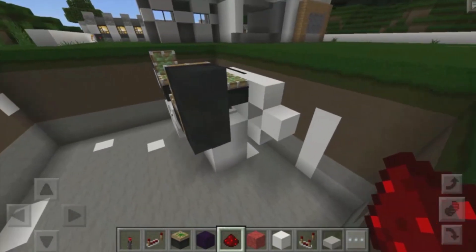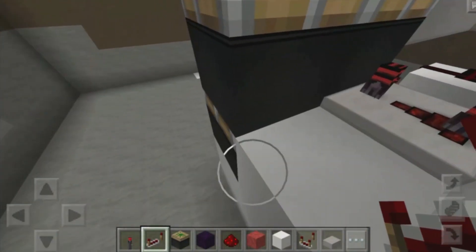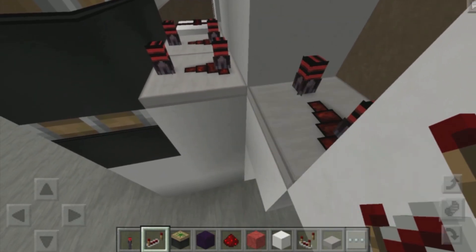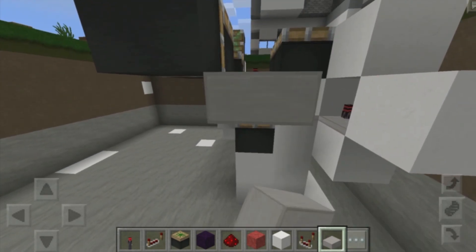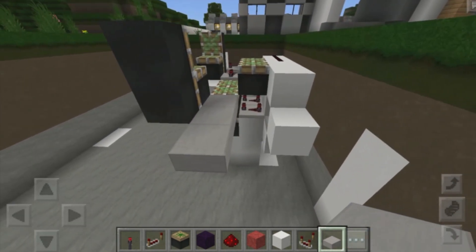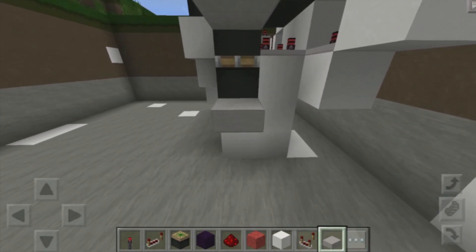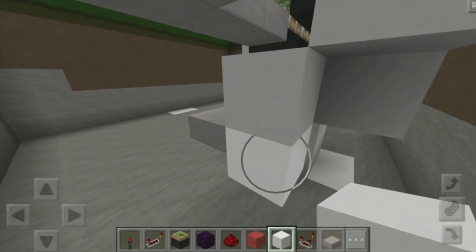Now let's go ahead and repeat that on the other side. You want to place down two redstone repeaters going into our blocks just like this. Then grab yourselves your slabs and place down one, two, three right over here. Then grab your slabs again and place down two on this side — it should connect up. Then place down one, two over here at the top section of that block, with a block up just like this, and it should connect to the top section.